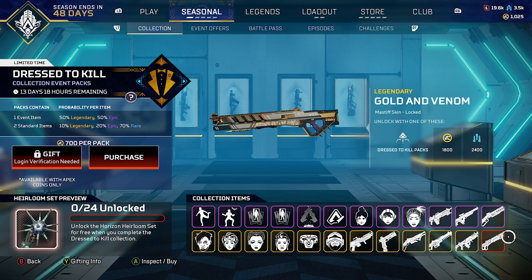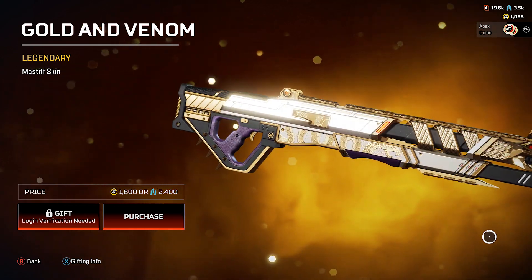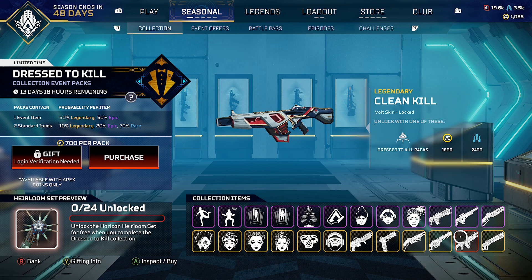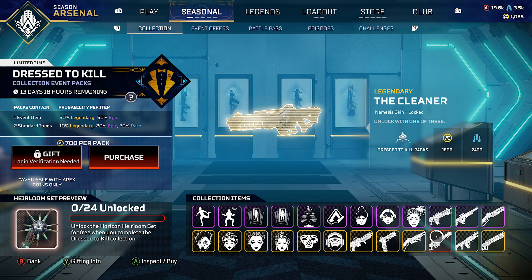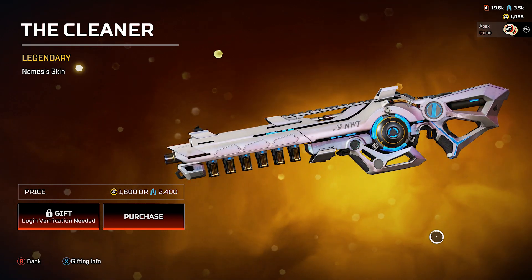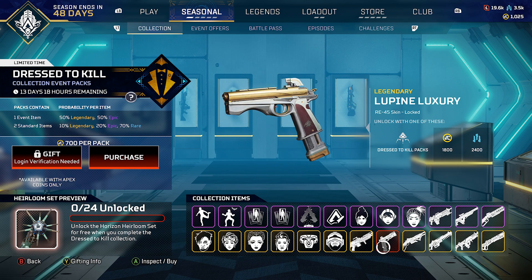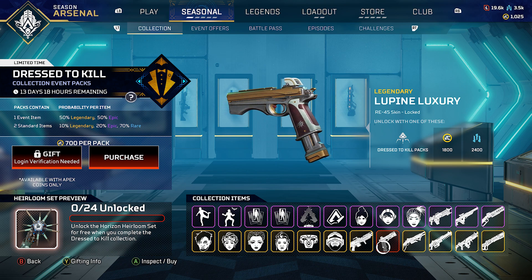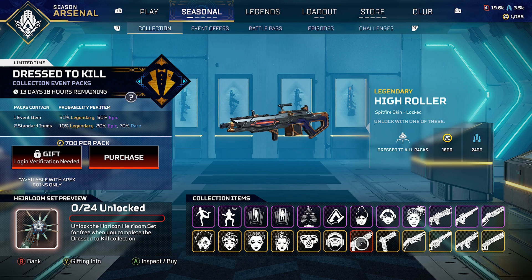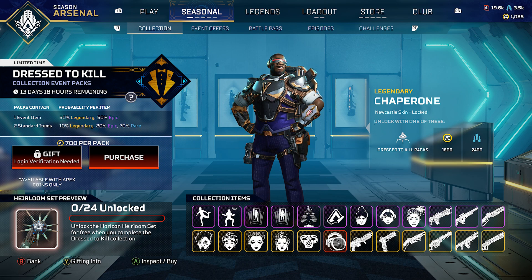Next up on the legendary side: the Golden Venom legendary skin for the Mastiff — super clean, very very clean. Then the Clean Kill for the Vault, and the Cleaner for the Nemesis skin — this one's my favorite right here. Then the 30-30 Polished Power, a little more basic. The Lupine Luxury for the RE-45 legendary skin, and the High Roller legendary skin for the Spitfire — I like this one too even though I don't use the weapon.